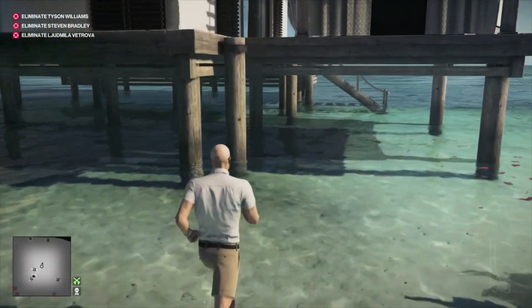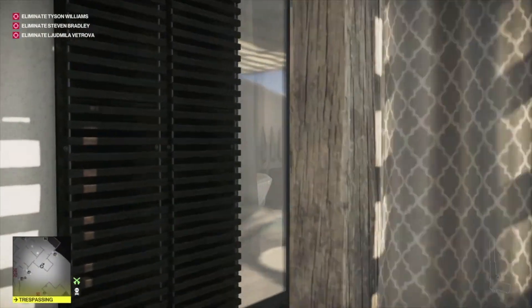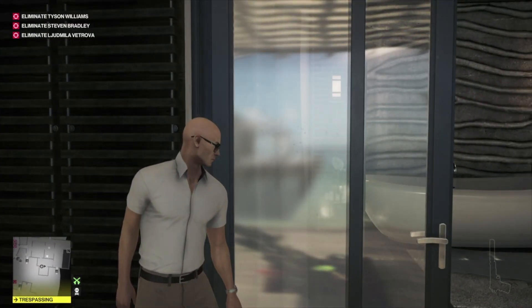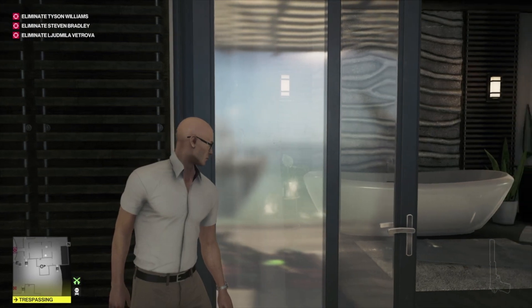We need to drop our briefcase on those stairs because we can't climb with it, but also if we leave it too high people will see it and take it — so annoying. Make sure you drop your briefcase somewhere it's not going to be spotted. You can't actually drop it in the water either otherwise you lose it. He's just about to head into the bathroom.